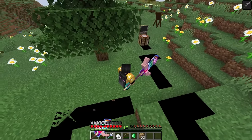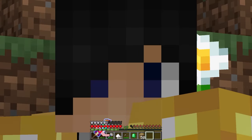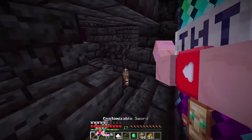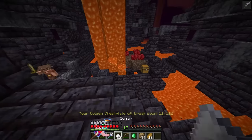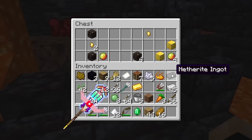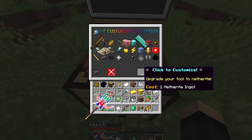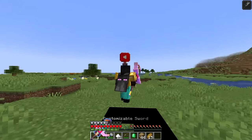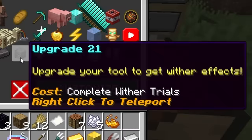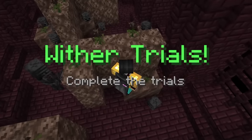Upgrade your tool to netherite — we need one netherite ingot from another bastion. The bastion is a bit tricky. The golden chestplate is about to break. We find the chest with a lucky result, grab gold blocks and the netherite ingot. We get out safely, click the upgrade, and customize — now it's made of netherite and does even more damage.